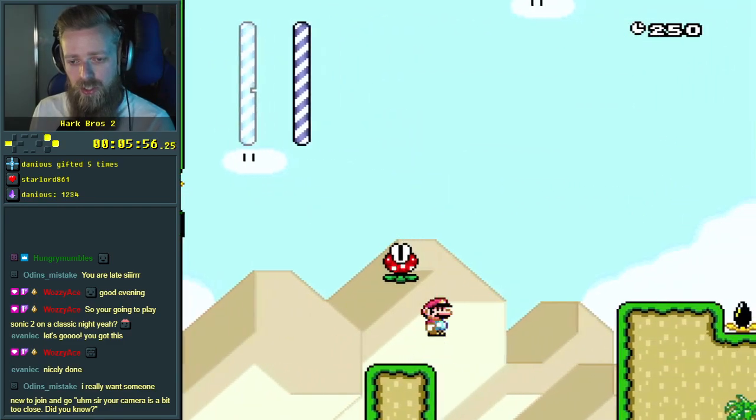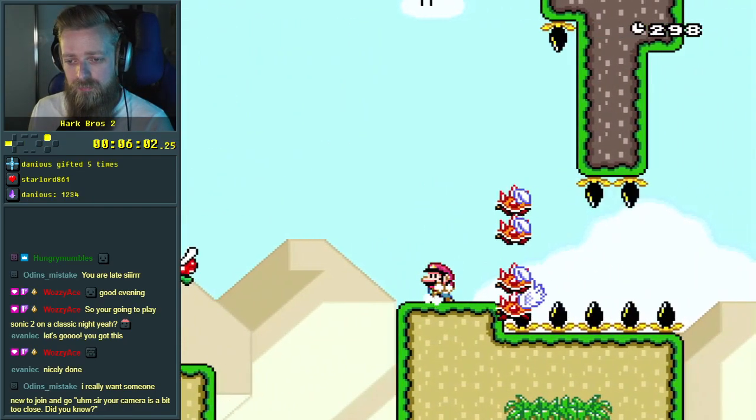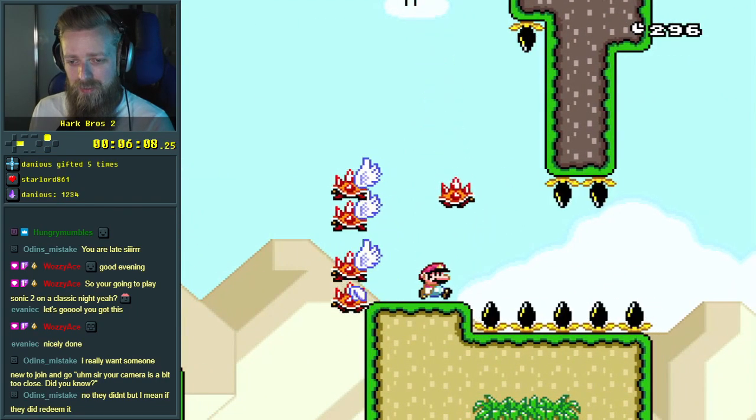And that's a checkpoint. Easy. We have a checkpoint. So what's the go here? That thing falls down.